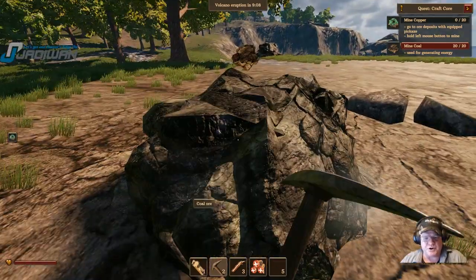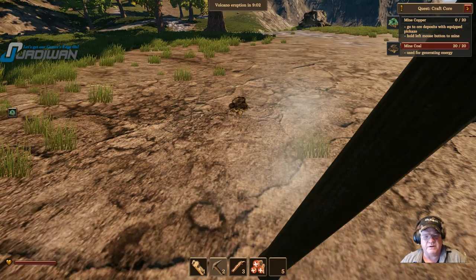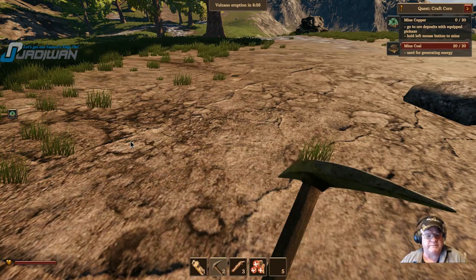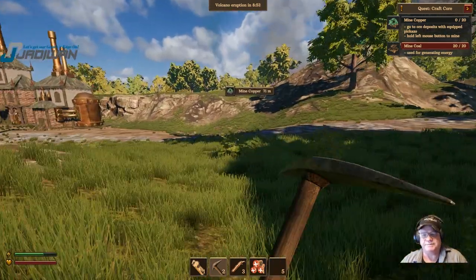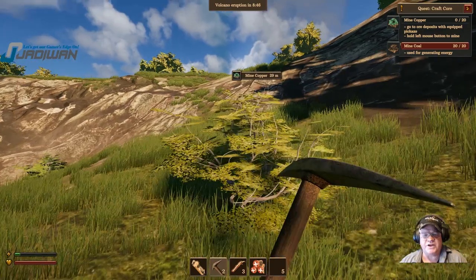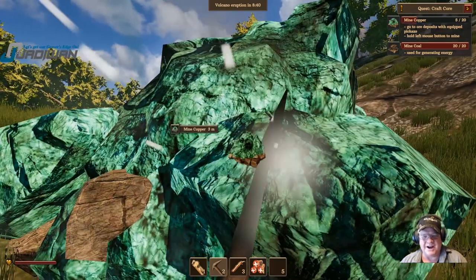You need the coal because that's your power — it goes into your generator and creates the power you need to do stuff. I'll take 3 stacks of copper. One of the things I learned in my stream is I'm a hoarder — I got way too many materials to start with and had a lot of storage issues.